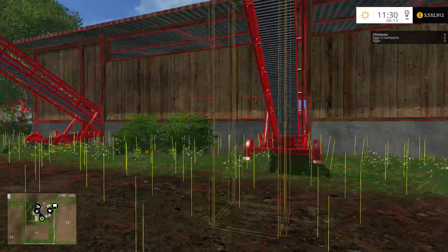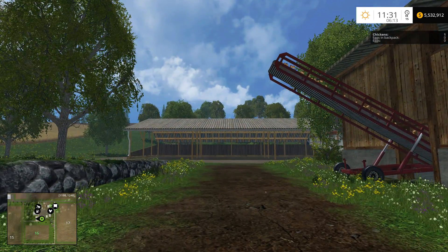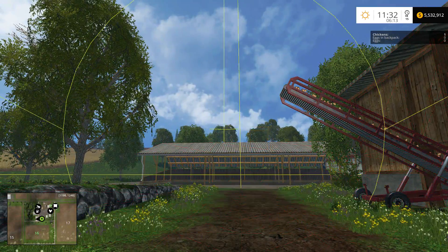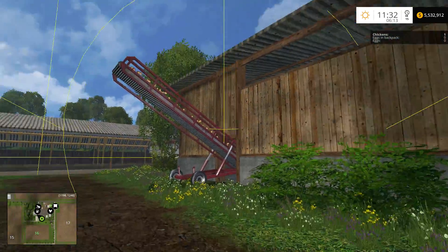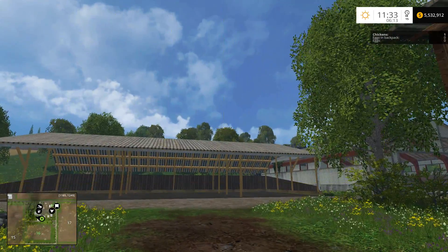This orange box right here is the trigger point for this conveyor belt, so if you put a tipper underneath that, it will be triggered to unload. Also, if you press F5 twice, you get these — they're called light coronas — which let you see those, though I don't personally find that helpful.